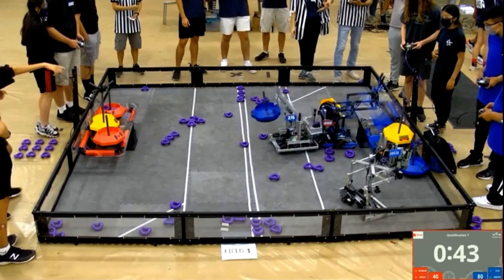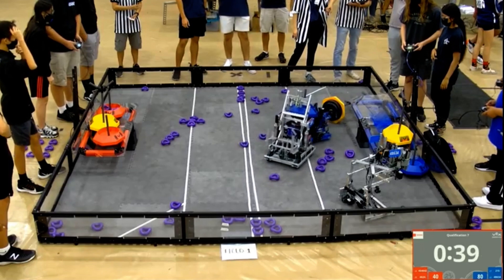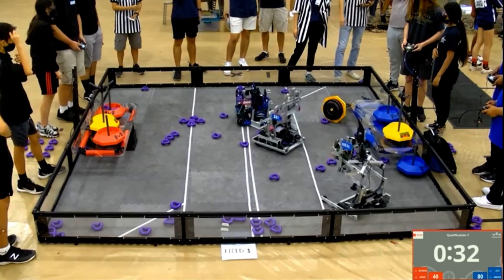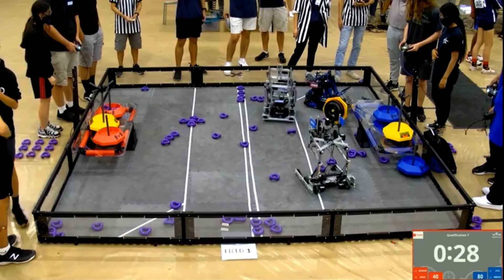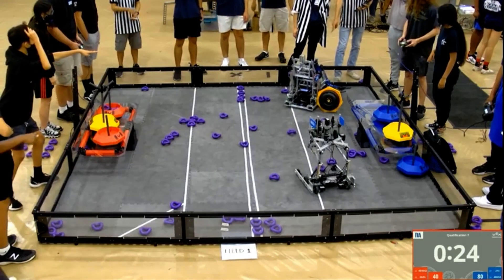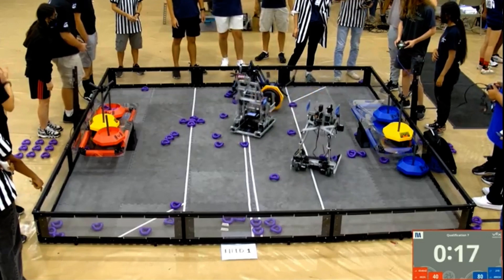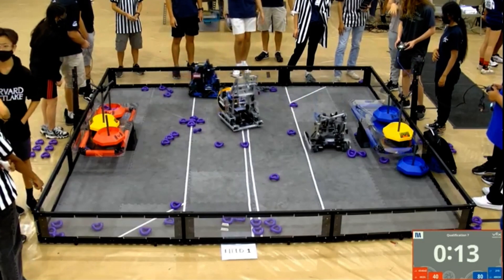Blue alliance is trying to keep that Z-squared robot from taking that neutral mobile goal, and Z-squared will answer back by trying to steal another one. It looks like there's not a lot of options left for Z-squared if they've emptied their side of the field. 30 seconds left in the match. Now the platforms are protected. Red alliance tries to snag the other mobile goal but gets pinned by the blue alliance. Z-squared dancing with death for a second, almost touching that blue alliance platform, but 21S unable to keep them there, and they start to roll that neutral back onto their side.